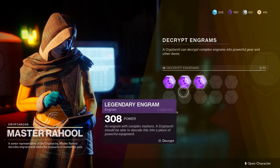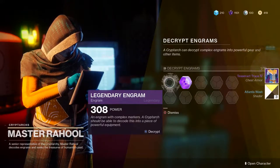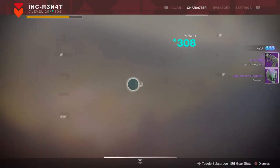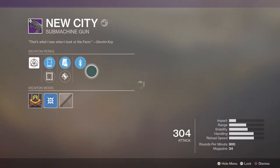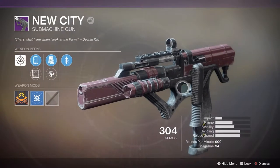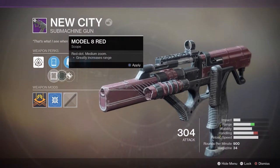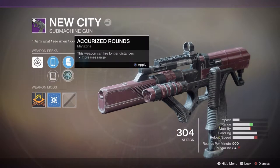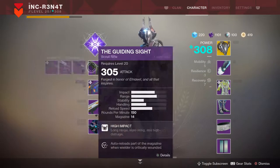These are the legendary engrams I got — I didn't get too many, and I used a couple already. I don't think we're going to get anything special, but we actually got a new weapon — a new submachine gun. It looks pretty good, like a Dead Orbit weapon. I actually like this one — it has some pretty nice stats and could potentially be really solid. I'll have a look at that another day and see how it performs.